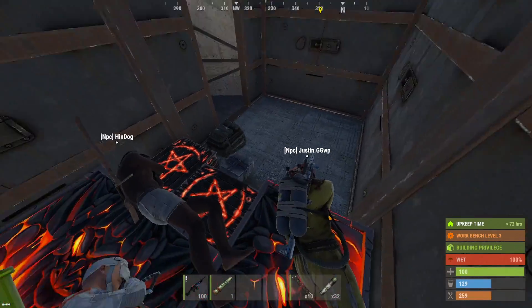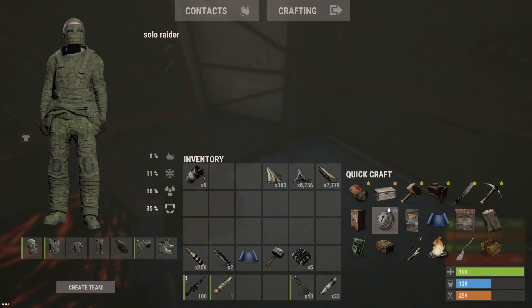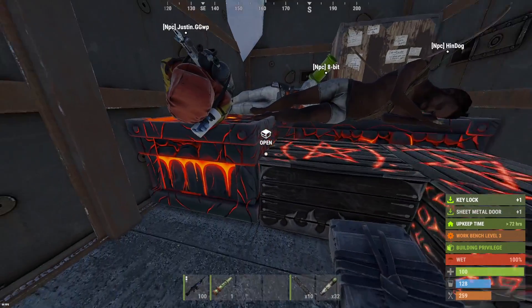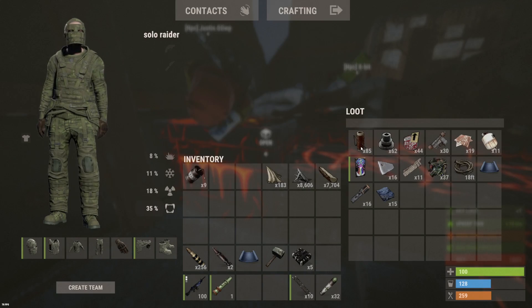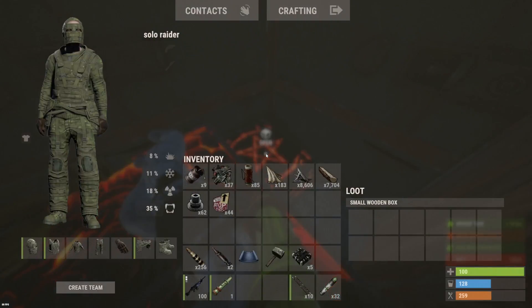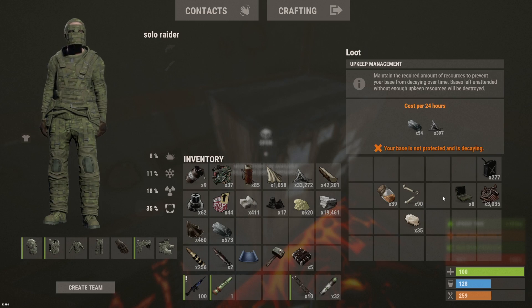Those boxes are empty and looks like the counter might be here. I kind of want to check what's in here before we do get countered. 37 tech trash, good amount of comps in there. MP5, and the TC's got 420 explosives. But my dude just landed on top of this iceberg, so it looks like we're gonna have to defend.